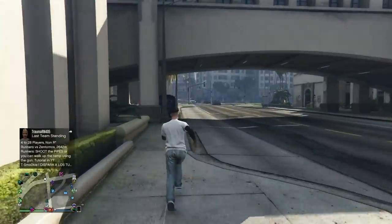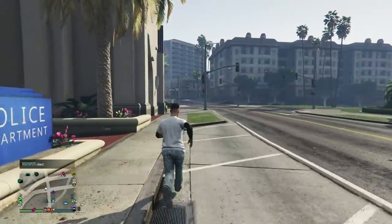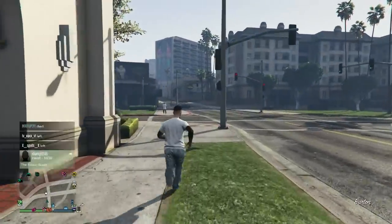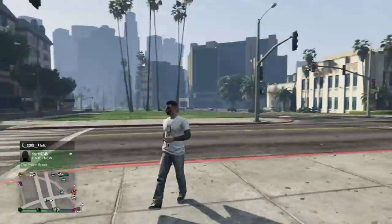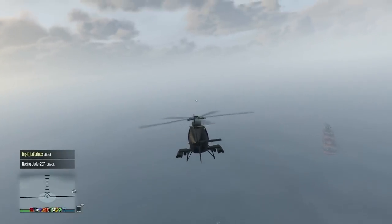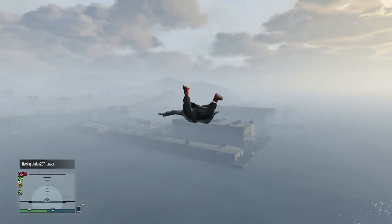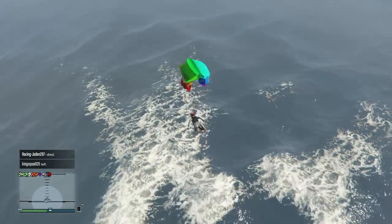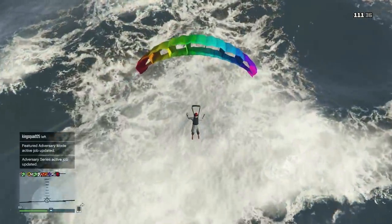I'm also going to show you a solo off the radar glitch — solo OTR — where nobody can see you on the radar and you look like a totally ordinary person if you dress up for it. And the one I'm showing right now is a wall breach, a really cool one for the explorers and guys that like to do things other than money glitches all the time.